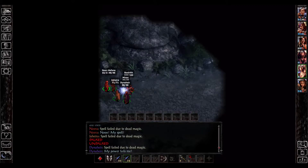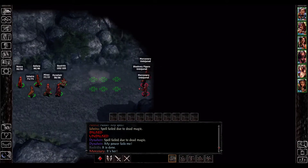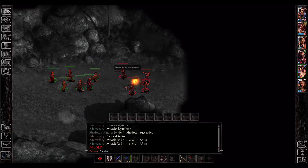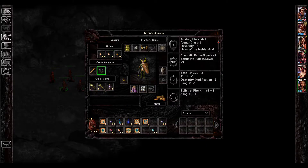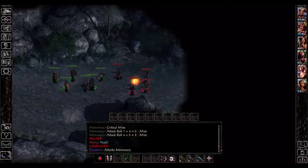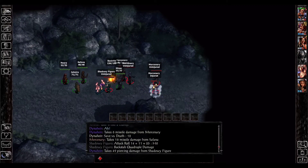Earlier spells worked, but now it's a dead magic zone. There are some mercenaries ahead. Let's see if wands work — trying the Wand of Paralyzation, and we have a couple casts on the Wands of the Heavens. Okay, wands still work.